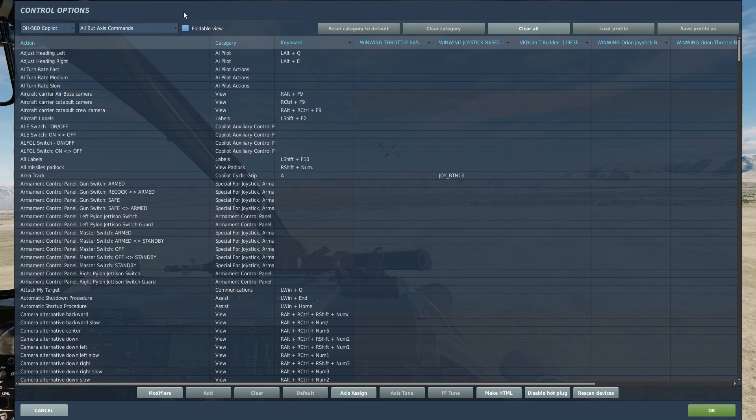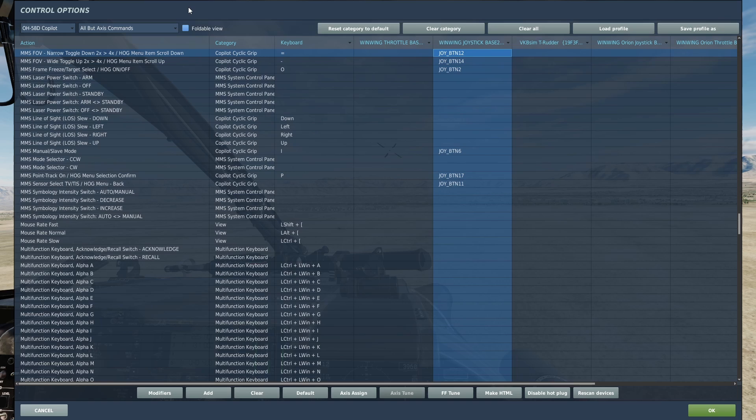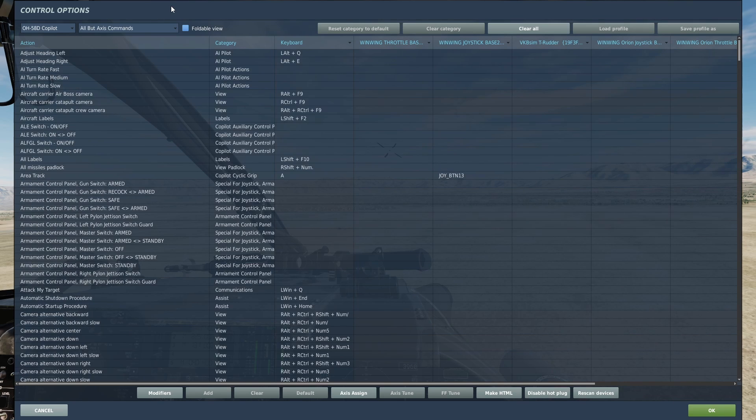Now for the co-pilot, we will need MMS manual/slave mode. We will need MMS sensor select TV/TIS for switching the MMS between FLIR and TV mode. We will need the MMS field of view switches — narrow toggle and wide toggle. We will need MMS point track on and area track, but we're just going to be using point track today. We will need MMS line of sight slew axes, and we will also need the fire laser button.